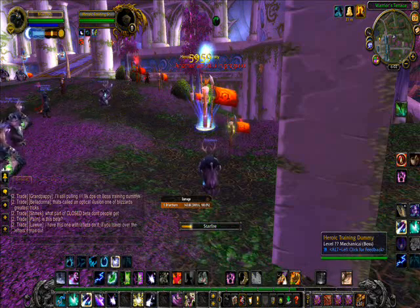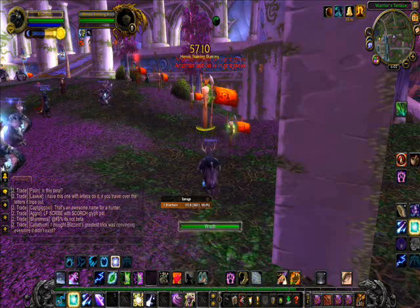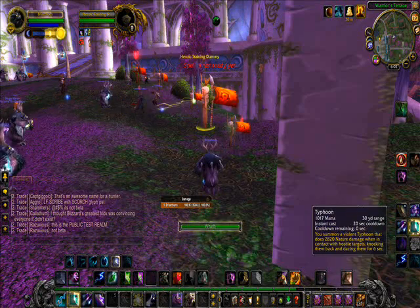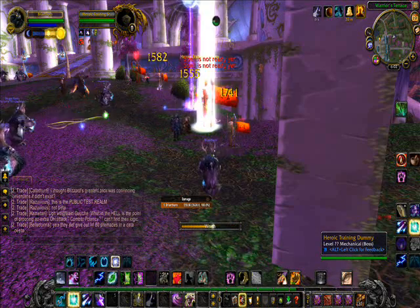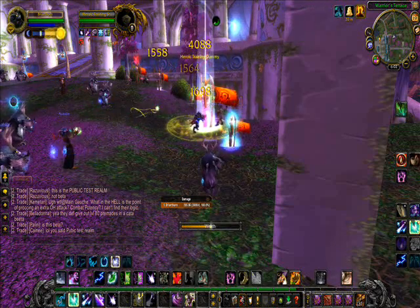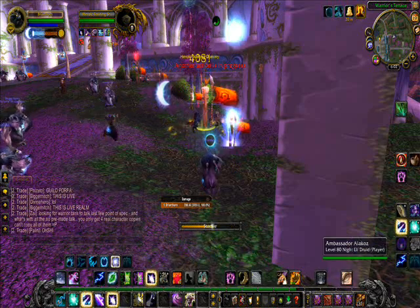So you have to just keep going for it — you keep doing that over and over again. There you go — now you have Solar Eclipse. Then you do your Wrath and all that good stuff, so that's basically what you do over and over. It'll take a little getting used to, to understand your procs again, but really it's pretty simple. Especially to the new boomkin who doesn't understand Eclipse — you actually have an Eclipse bar that's going to do it for you. Pretty nice, really.